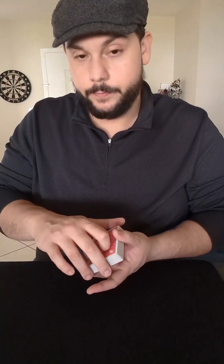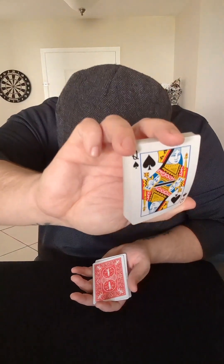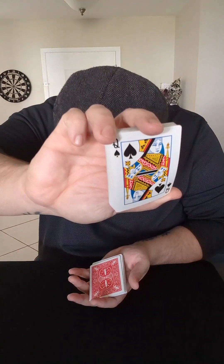So here's the secret. It goes like this. You have someone freely tell you when to stop, or they can choose a card, or they can cut the deck anywhere and hold it to their chest — whatever works for you. In this example, I'm going to have the spectator tell me stop. So they say stop there, and they're going to look at the card. Got it.